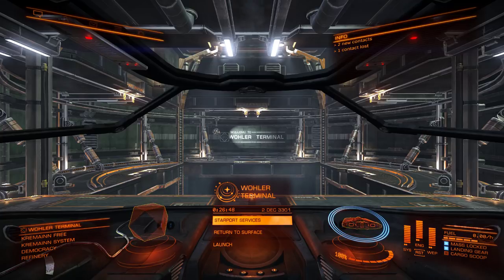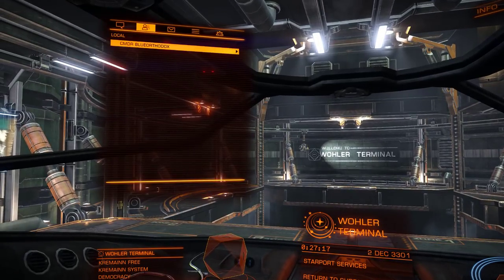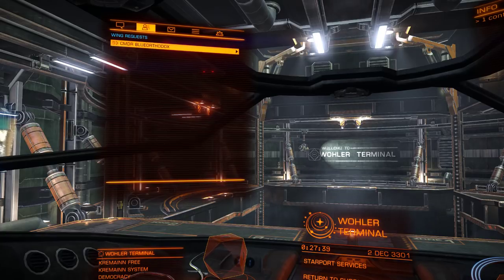So in this particular example, I've gone to a space station where my friend Max is parked with his ship, and we're going to go through the steps you need to actually get grouped up and play with each other. The first thing we need to do is pull up our comms menu. The easiest way to do that if you're using an Xbox controller is to hold the X button and push up on the D-pad. Once you've done that, you can hit the right bumper to go over to the friends tab, where you'll see my friend is online. One of the options available is the blue Invite to Wing option, and once I do that he should get a request and can go in and accept it.